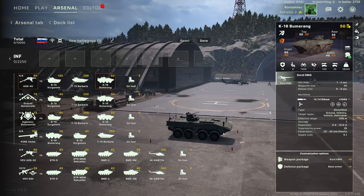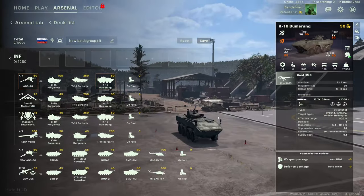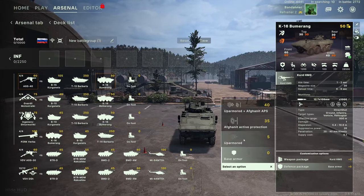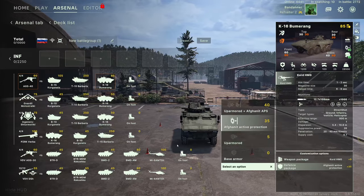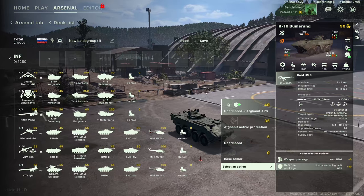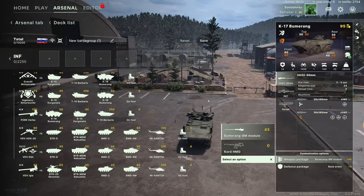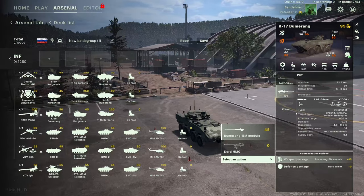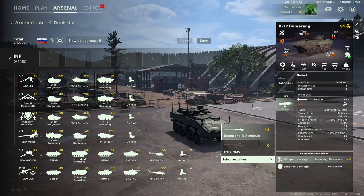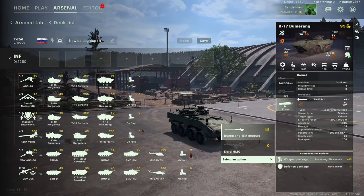Then you've got the K16 Boomerang — really fast wheeled vehicle. The Barbaris is 80 again so it's an extremely fast tracked vehicle too. The Boomerang comes as standard with a Kord — nothing special. Can be upgraded to up-armored for five points, you can give it the active protection system, or both for a bit extra, 40 points — quite expensive but helps with the armor situation. Weapons can be upgraded to its namesake Boomerang module giving it the 30mm cannon, PKT, and Kornet missile launchers.